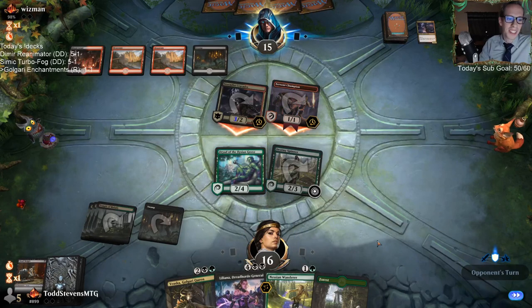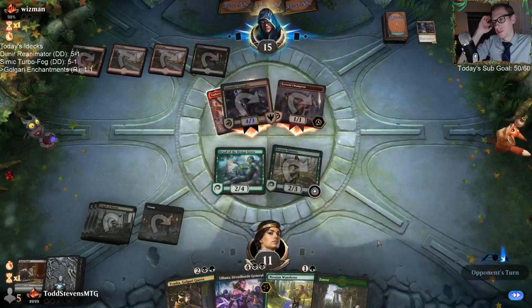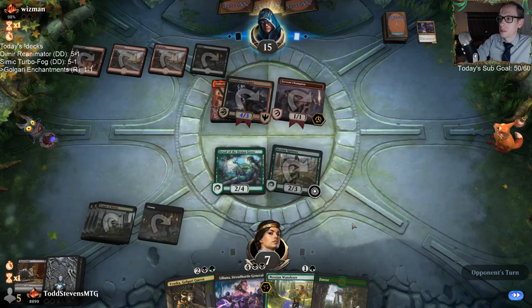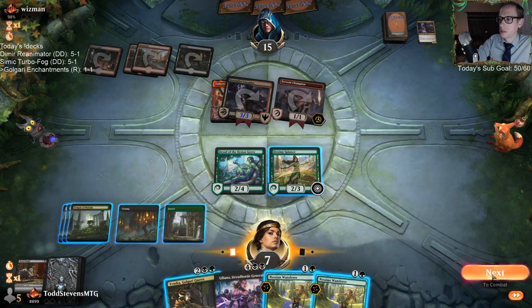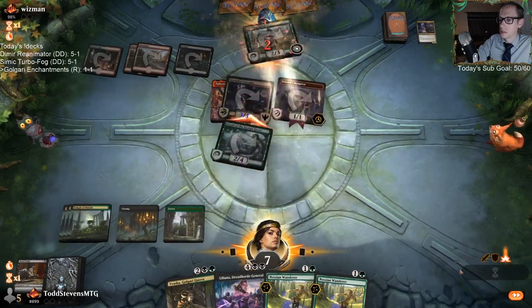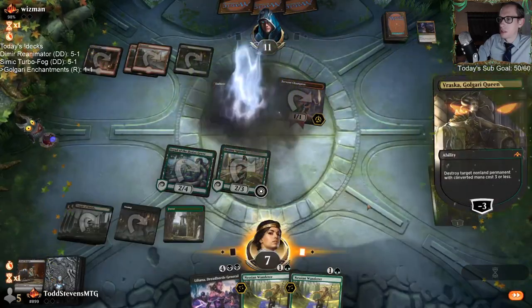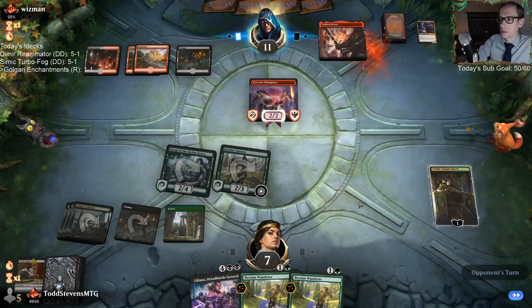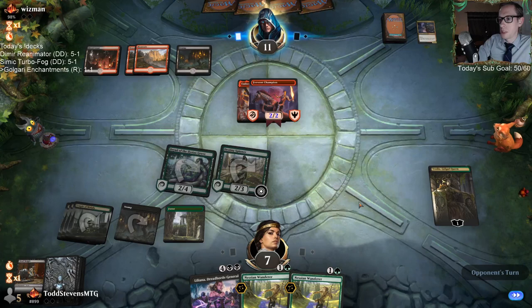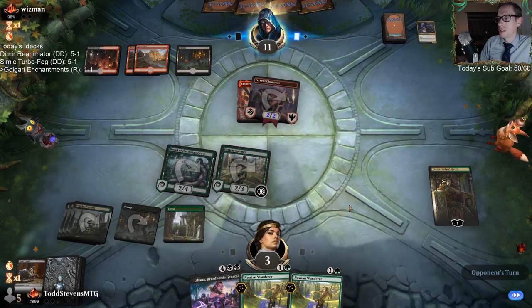I can tell I'm getting tired - just stumbling over my words. If we had drawn a land there we could have played Liliana and made them sacrifice both. I wish that wasn't equipped to Fervent Champion. I could have had Dryad block Fervent Champion, but that would have been a good block against Embercleave and a bad block against Paragon.